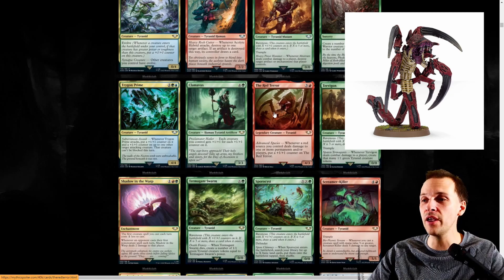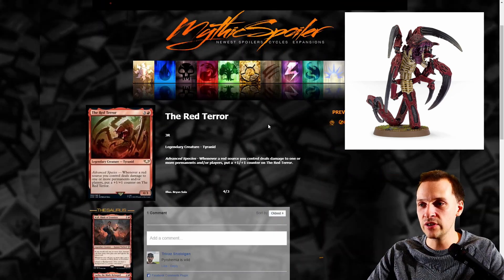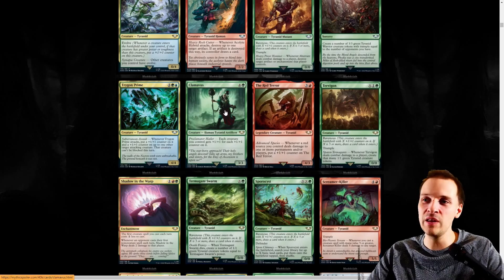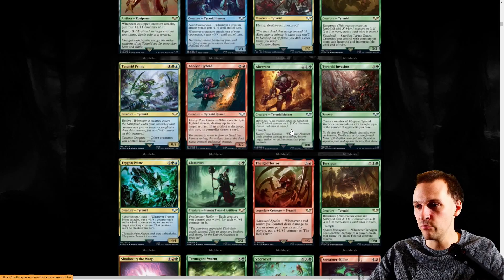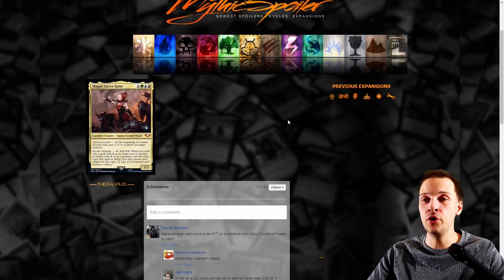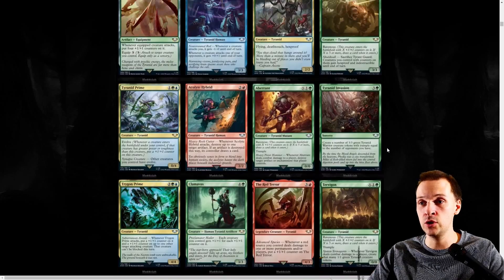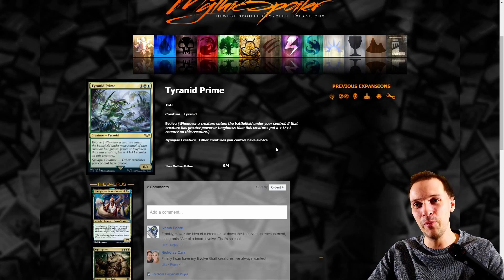The Red Terror — I remember this creature, it was weird and could ambush things across the battlefield. Whenever red sources you control deal damage to one or more permanents or players, put a +1 counter on Red Terror. That's not great. In the game it should really have Flash — Deep Strike basically — that's what it should have. In any case, with X spells you could create an amazing Tyranid deck. Tyranid Tribal will be possible for casual after the set releases, 100%.